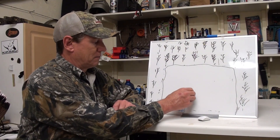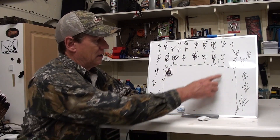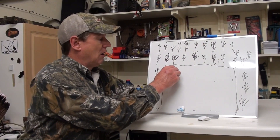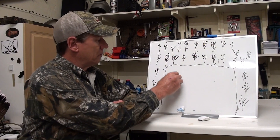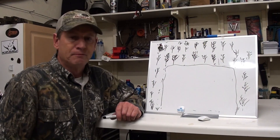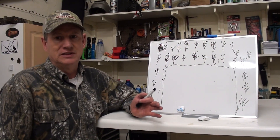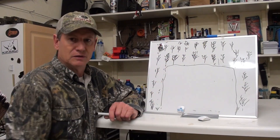If you have an opportunity where he's here and his hens are over there, try to separate them — push him one way and his hens the other. That's ideal. Most of the time they'll all go out together, so try to push him into a corner and get him back up into the woods. That's the thing about a field turkey — he loves that field, so if you push him out, it's just a matter of time before he comes back.